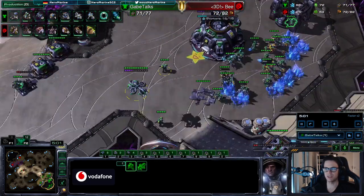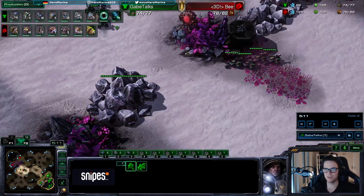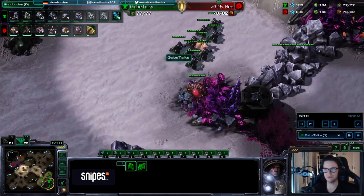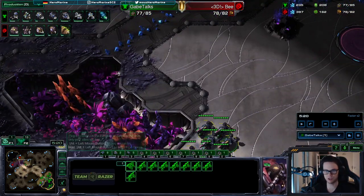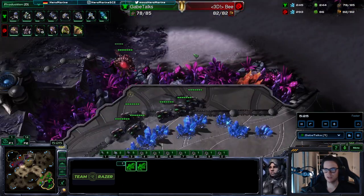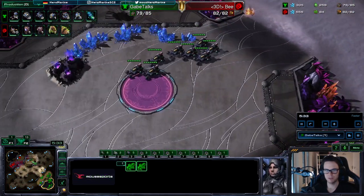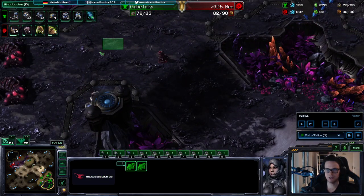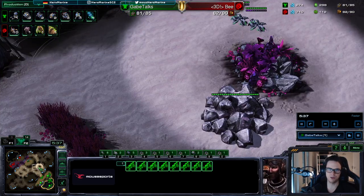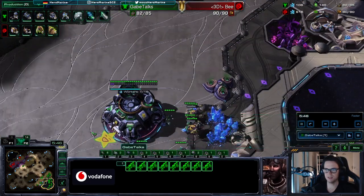Now you have all hellions on the map. Keep the banshee at home against zergling run-bys, but be careful — there could be zerglings on the map. Don't dive in, don't be too greedy. I see not a lot of creep so I'm being extra careful. As soon as I have two banshees I move across the map with them, keeping the hellions around. I scouted with my reaper and saw the zerglings in his base, so I know he is not counter-attacking.